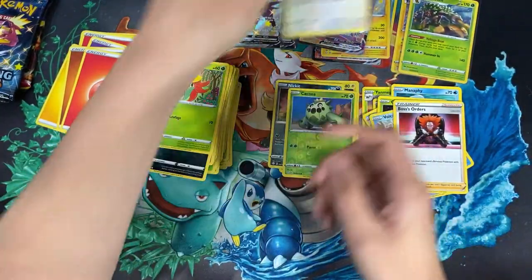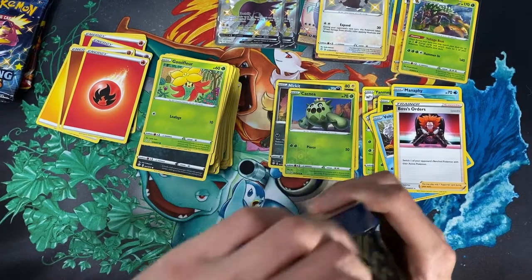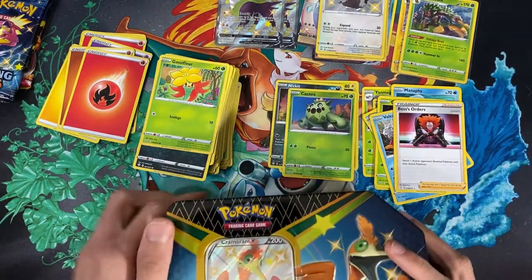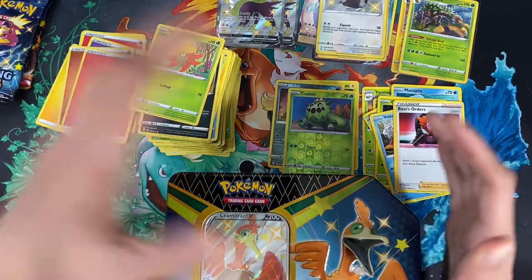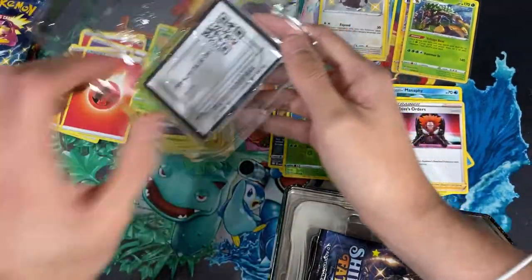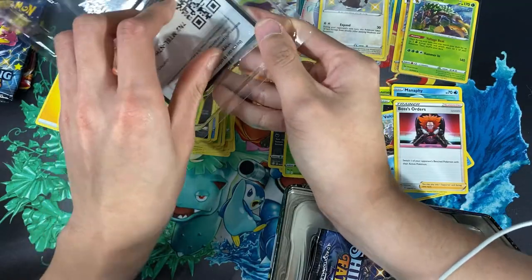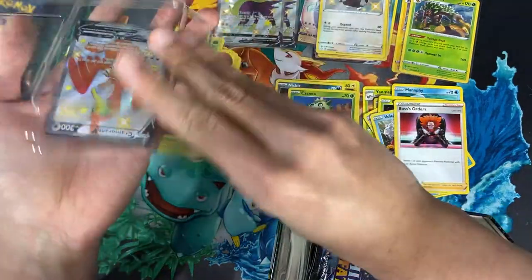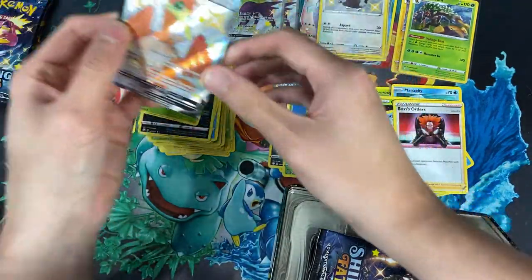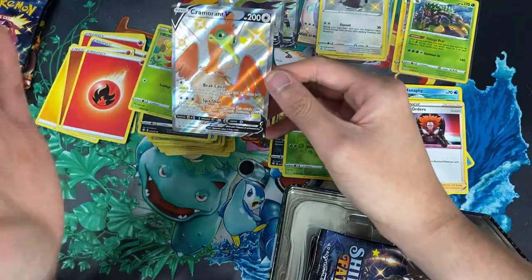Okay, going for the third tin now — I know we're getting close on time but we're gonna get through it. Champions Path: I opened a lot of it on my channel and I got bored of it because it's the same cards over and over just chasing the Charizards. I kind of want the full master set though because it's the set that got me back into Pokemon.